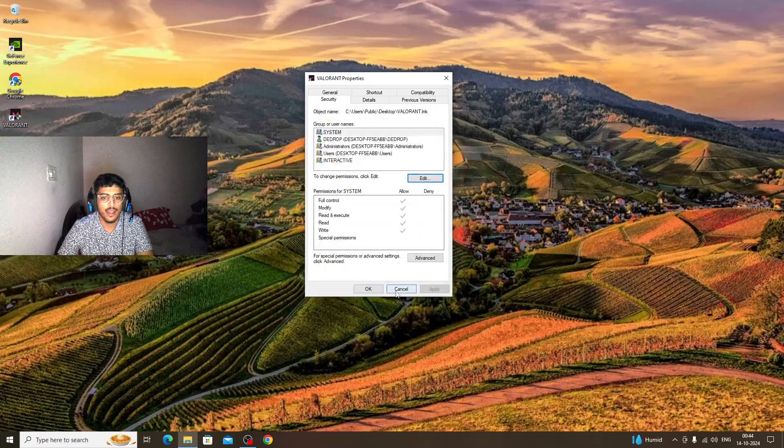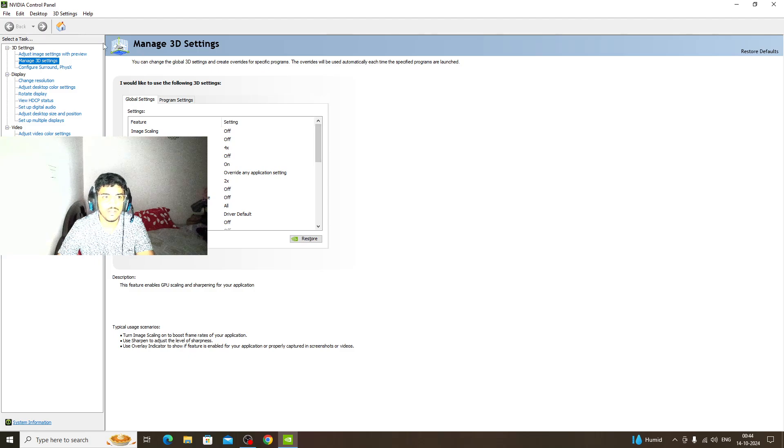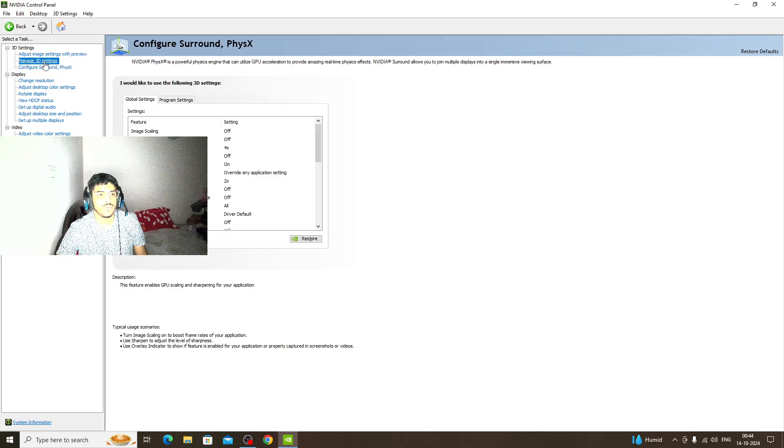Come to the Nvidia Control Panel. Once you're there, make sure you select 'Use my preference' and keep it balanced. I prefer these settings because I have a GB graphics card and an i7 14th generation processor.